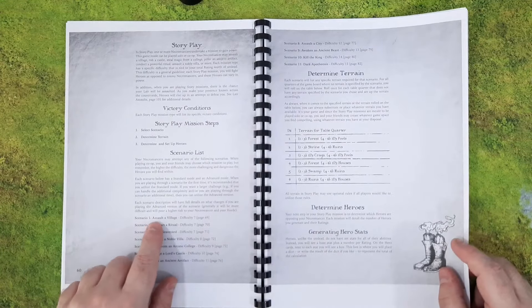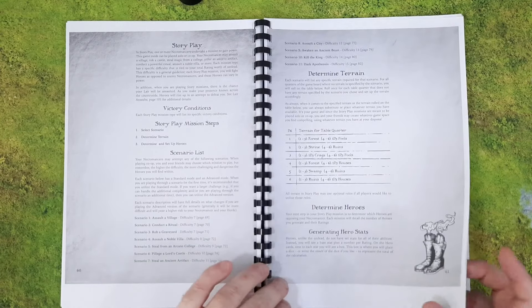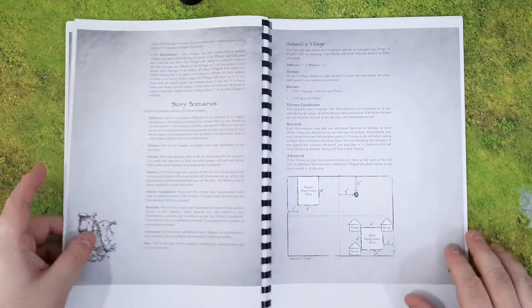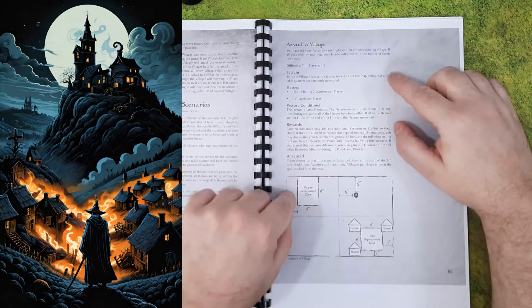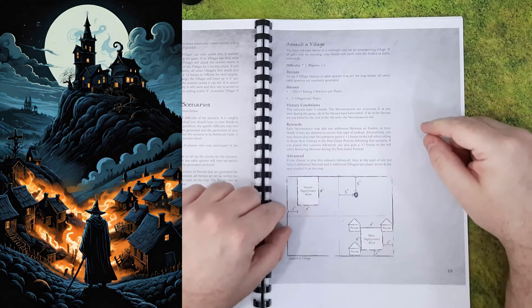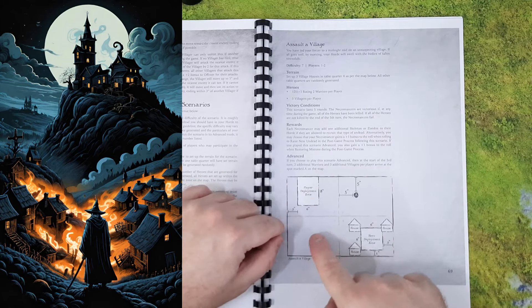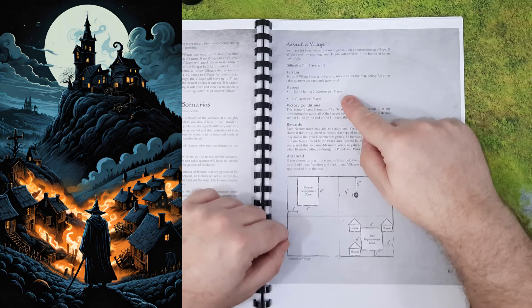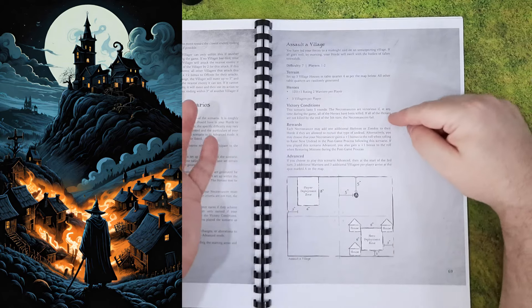Scenario one: Assault a Village, difficulty seven. So I can bring up to a rating of seven in undead — I've only got seven so I don't have to leave anybody at home. Players one to two and I'm playing solo. Terrain setup: three village houses in table quarter four, all other table quarters are randomly generated. I'm going to have to roll up random terrain for quarters one, two, and three.